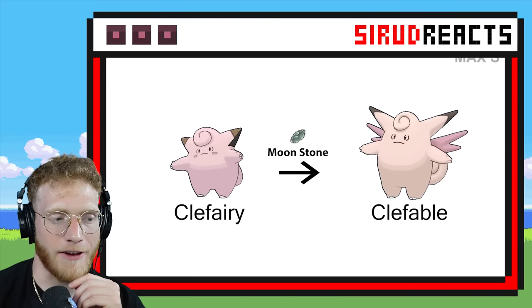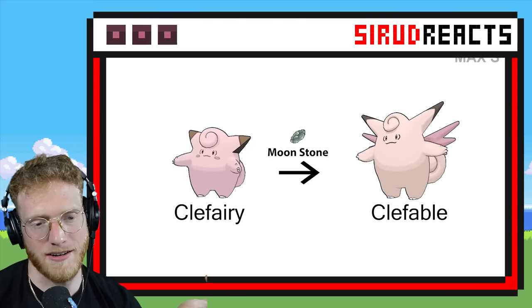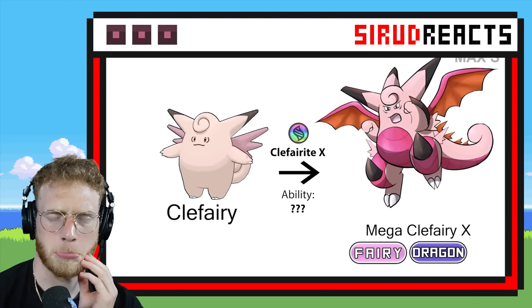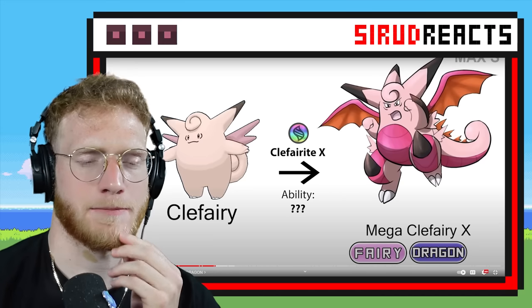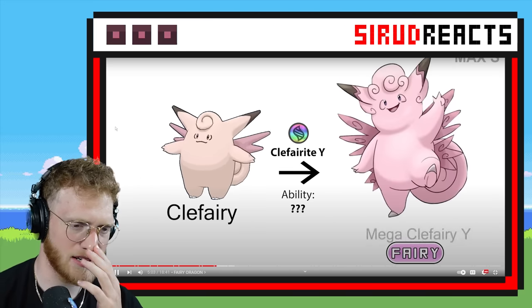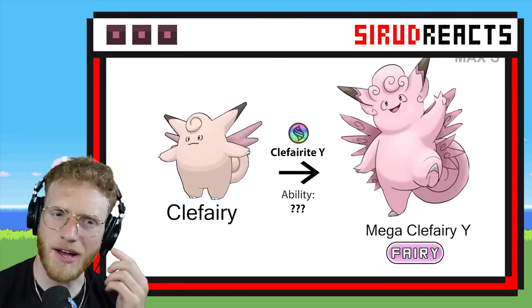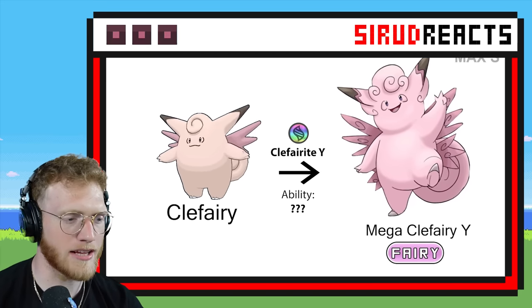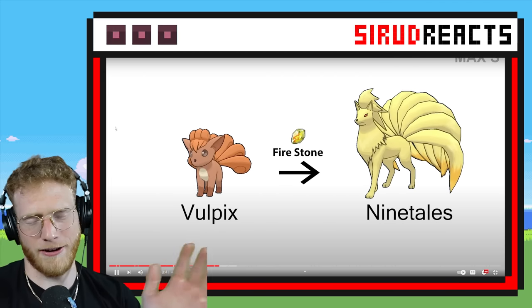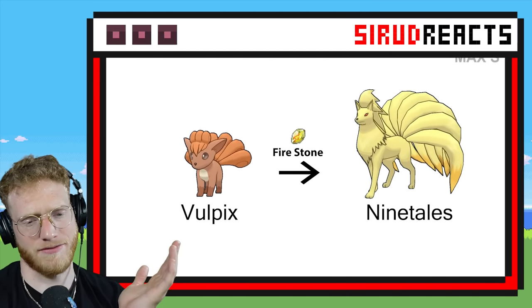Let's see what Mega Clefairy looks like — I hope it has a bunch of spikes. I love spikes; I feel like the more spikes the better. Pass — it's the first one I'm going to pass on. I cannot get behind that. The head looks so weird. Like, Clefairy's face is already on its body. Those Clefairy ones — I might honestly have nightmares.